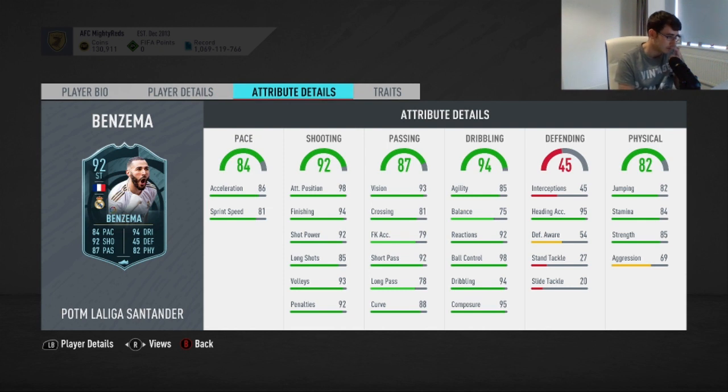His in-game stats — 84 stamina is fine, not the greatest but okay. Good strength, very poor balance for this stage of FIFA. His agility is kind of average as well. Apart from that, his other dribbling stats are class. An artist or engine chem style would get that balance and agility up. Really good heading accuracy, although heading doesn't really matter in FIFA 20. Passing stats are good for a striker — 92 short passing, 93 vision, couldn't fault that. Shooting is fantastic with his shot power, finishing, and positioning — his shooting stats all round are very impressive.